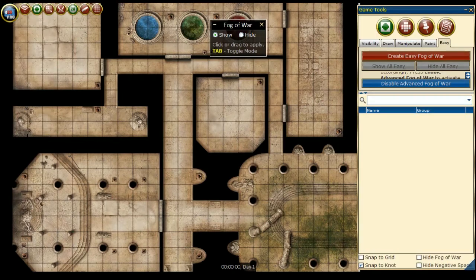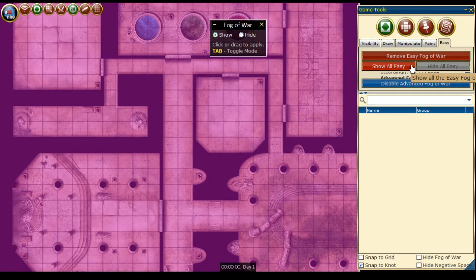To create Basic Fog of War, go to the D20 Pro main menu, then select Game Tools, then make sure to be on the Fog of War mode and click the Easy tab. From here, press the Create Easy Fog of War button and you're set for the players to start exploring.